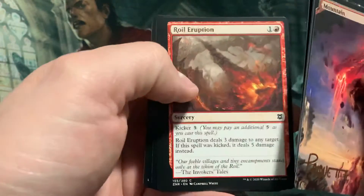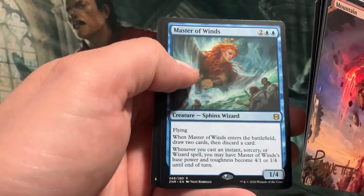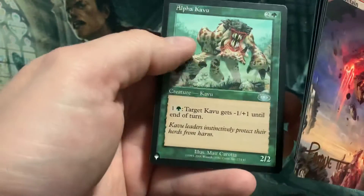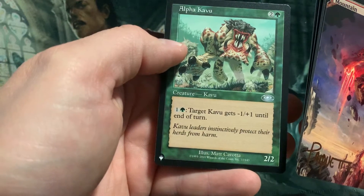The Rogue. Master of Wings. Sphinx Wizard. An Alpha Cave Moon.